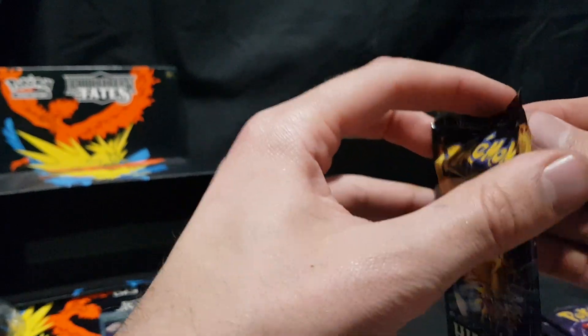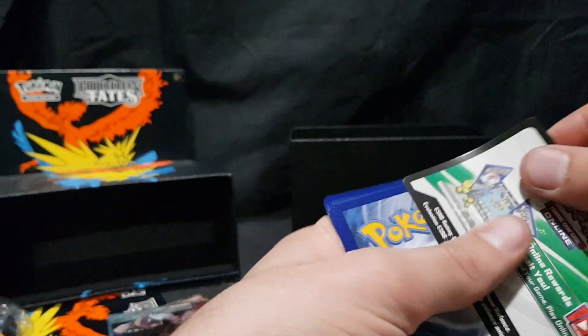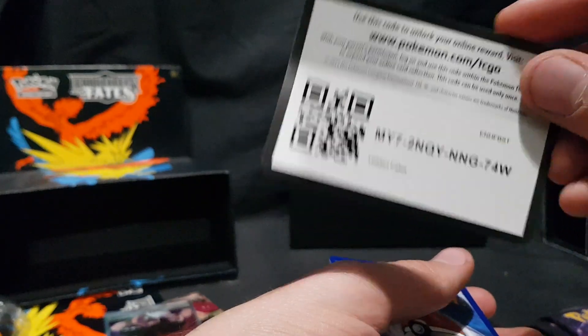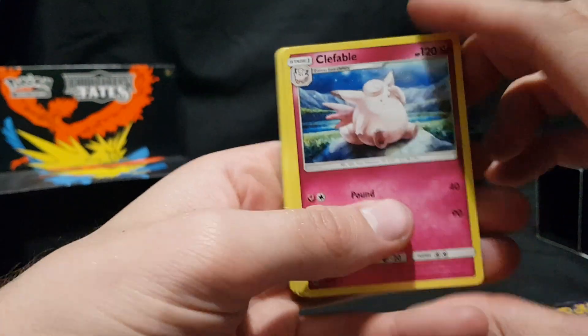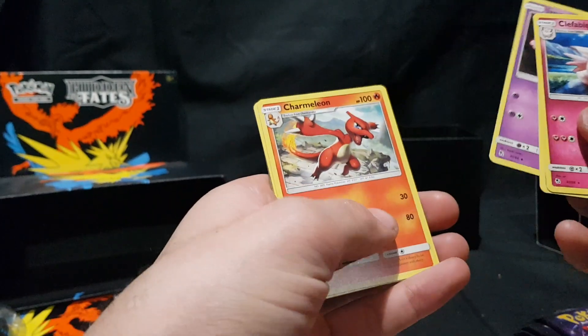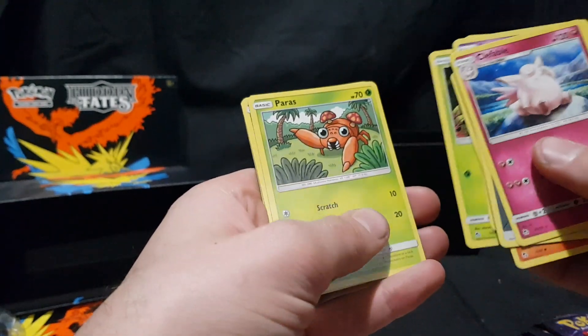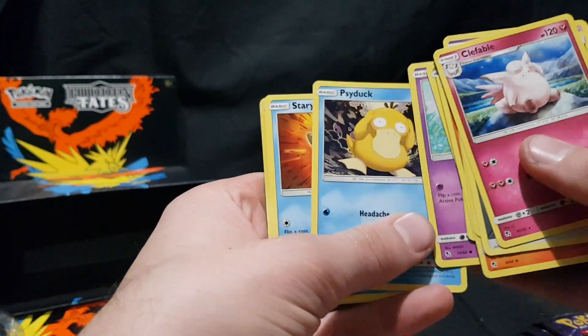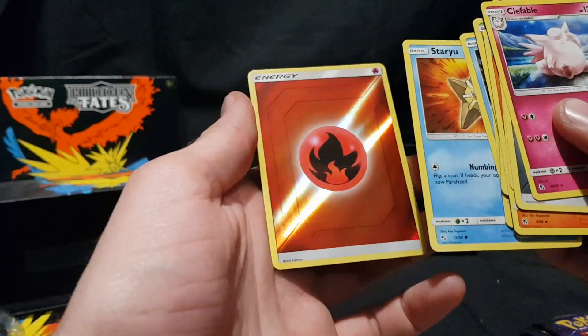Open up the sixth packet — yes, so over halfway there. Code card. We have Clefable, Energy, Jynx, Charmeleon, Chansey, Caterpie, Paris, Ekans, Psyduck, Staryu, and a foil Fire Energy.